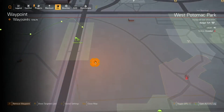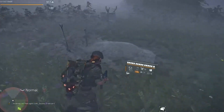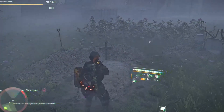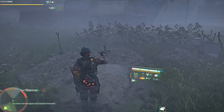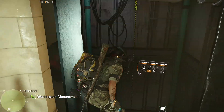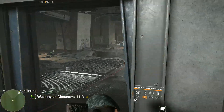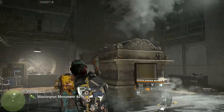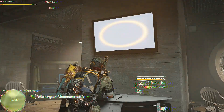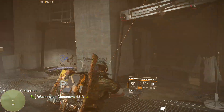If it is still nighttime, head back to the Washington Monument — fast travel, walk, whatever, it doesn't matter. At this point we're at a checkpoint, so if you fail here you don't need to redo all the graves. Head back down to the supply cache room and interact with the console one more time. If it's not nighttime anymore you'll have to wait until the next night. Once you've interacted with it again, the console will no longer show the map — just a black screen with a big orange circle.